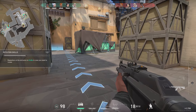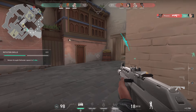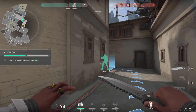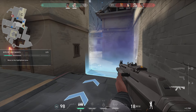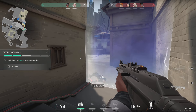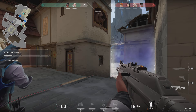Enemy spotted C. Spike spotted at C site — rotate to C. Equip your knife to move faster. Take a safer route to C site through the defender-controlled area. Sova, can you recon? Scouting ahead. There they are — they're ready for us, we'll be spotted. Throw your blaze where I've pinged to block their vision. They spotted you — use blaze to block their vision. Then enter the site without them seeing you.